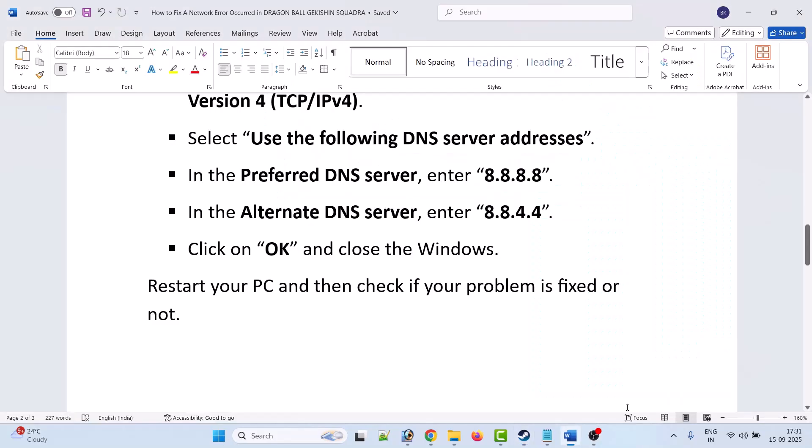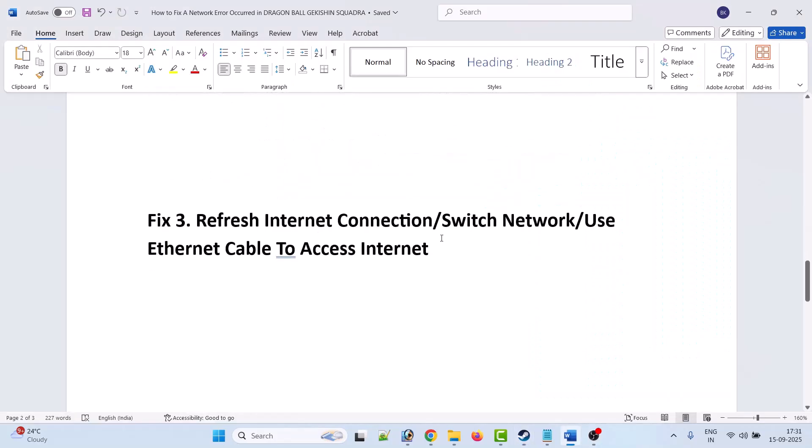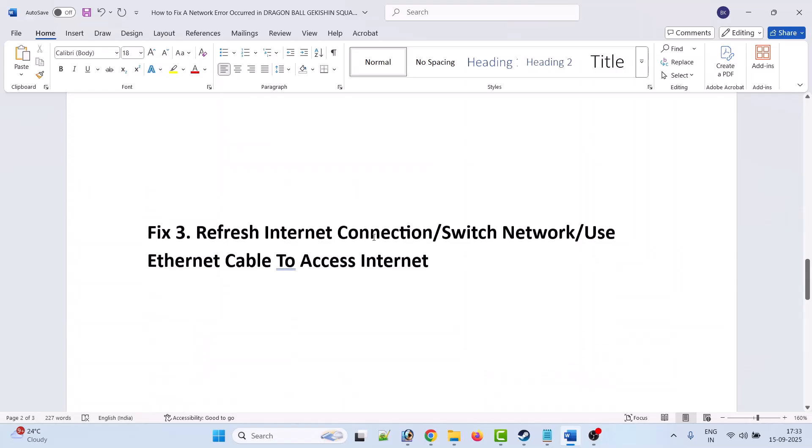Fix 3 is to refresh the internet connection. Unplug the internet cable from your PC or disconnect the Wi-Fi, and also disconnect the cable from your Wi-Fi router or modem. Wait a few minutes, then plug all the wires back in and launch the game. You can also switch to mobile data via hotspot, or if you have an Ethernet cable, use that instead.